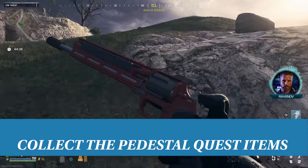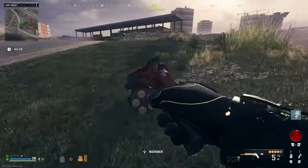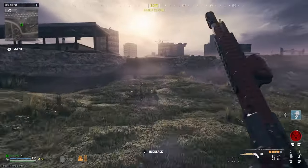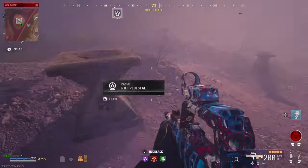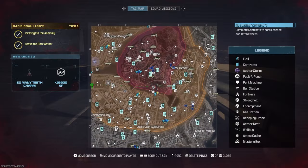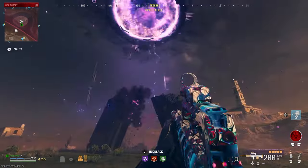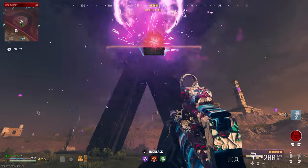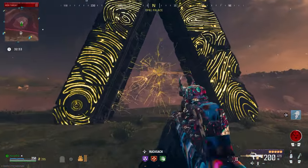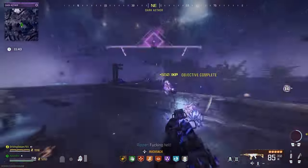Collect the pedestal quest items. Now that you have the locked diary, you will need to collect the other three items you saw at the obelisks in the Dark Aether and bring them to the pedestals at the center of the ether tornado found on a small island in Sector F5. Placing all of these items on the correct pedestals will open the Dark Aether rift, which will allow you to re-enter the place below creation, where you can complete end game content with unique and powerful rewards.